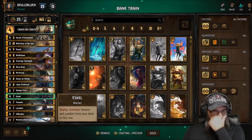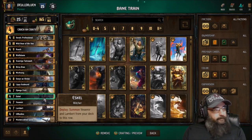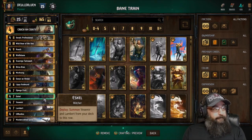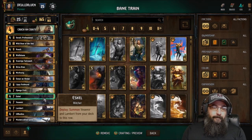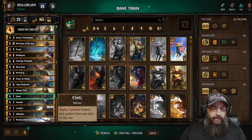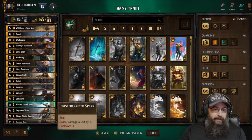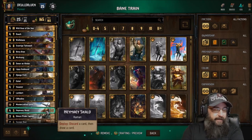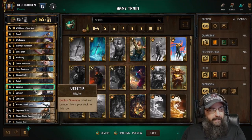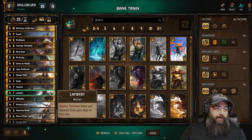You just gotta be careful with the skull when you're going to use it, because you don't want to draw an extra Witcher. Same with Lippy - just remember Lippy is like 11-point value. You can put Roach back into the deck and just by using Lippy itself it will bring it out, so it's 11-point value. Just make sure you understand that Lippy puts everything in your graveyard back in your deck, so if you start pulling a card to discard you might end up drawing something you don't want to.